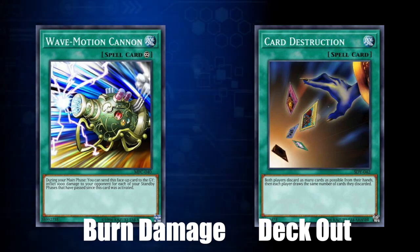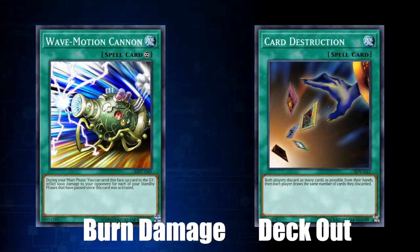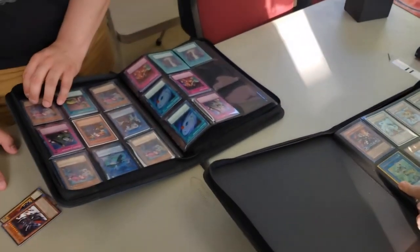We call this Burn. The last way to win is to arrange a scenario in which your opponent is unable to draw cards from their deck when they are required to do so. This will cause them to lose the duel, thus winning you the duel. And we call this Deck Out.